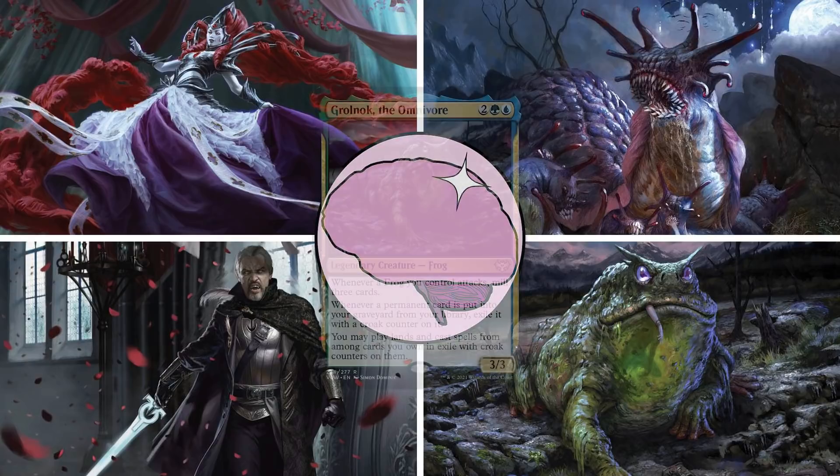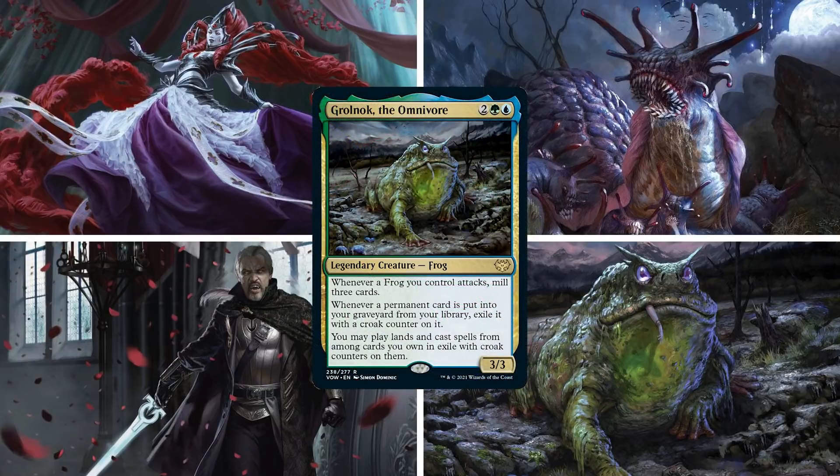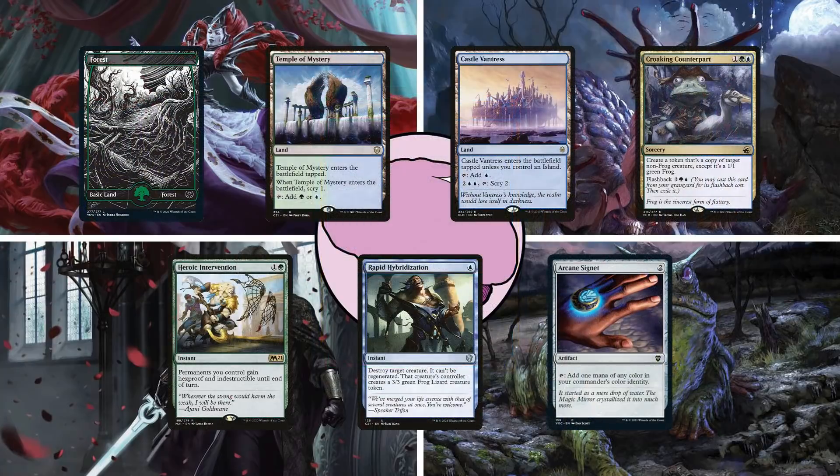First is Chandler on Grolnok the Omnivore. When our little frog friend here got spoiled, Chandler was amped for this amphibian, deciding to build this deck around frog tribal and grinding value from its commander's mill and play-from-exile abilities. He starts the game with a Forest, Temple of Mystery, Castle Vantress, Croaking Counterpart, Heroic Intervention, Rapid Hybridization, and an Arcane Signet.